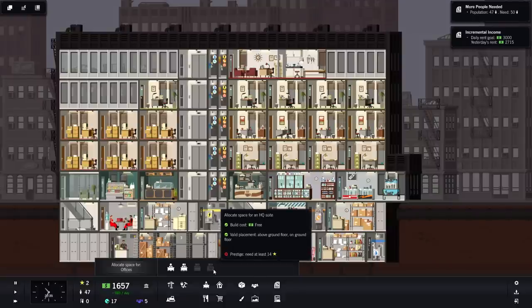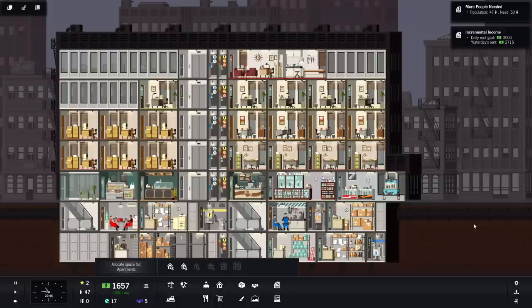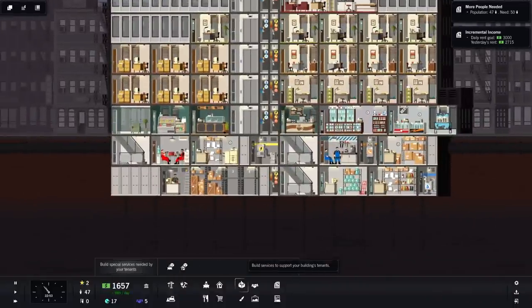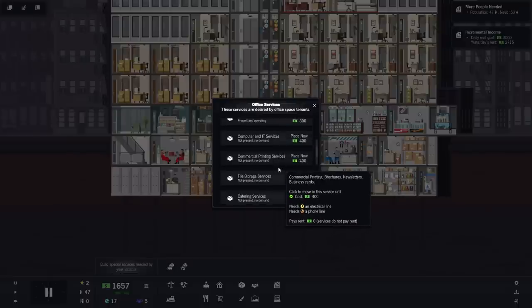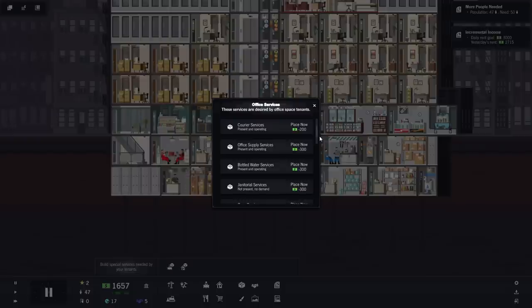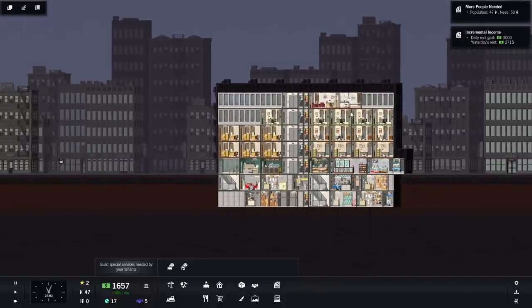At 14 prestige you get HQ Suites, which is pretty exciting. And at 15 prestige, Expansive Loft Apartments — Duplex two-bedroom, Expansive Loft — I'm sure they need lots of services. Actually checking the commercial services dashboard: not present, no demand. No demand for janitorial services yet. Everything present is operating. So thank you very much for watching folks — do let me know in the comments or hit that like button if you want to see more of this, and I'll see you guys next time. Bye-bye.